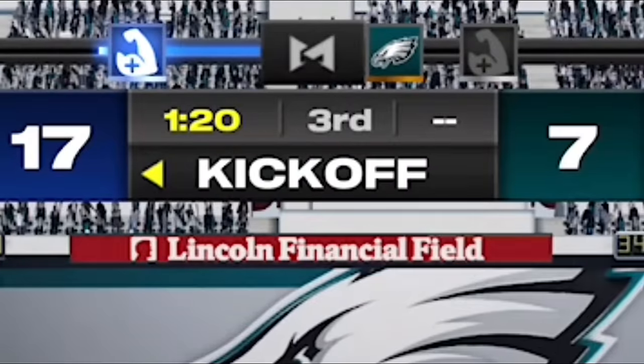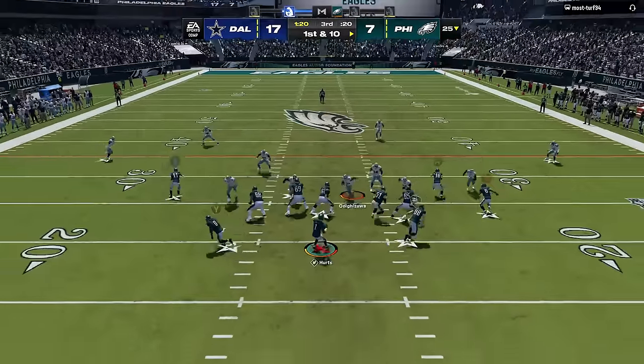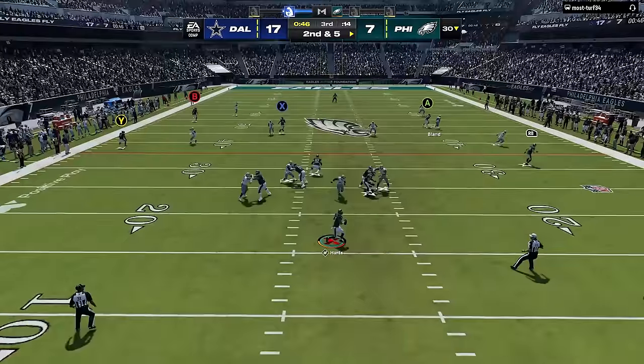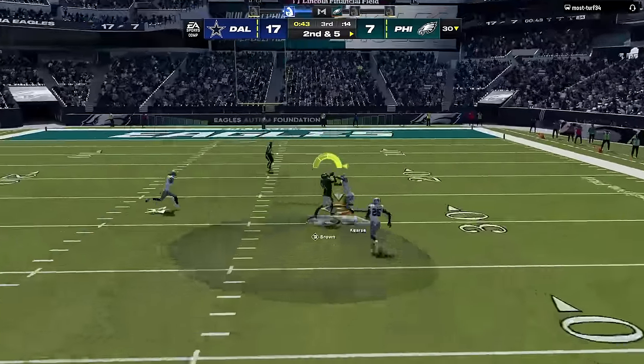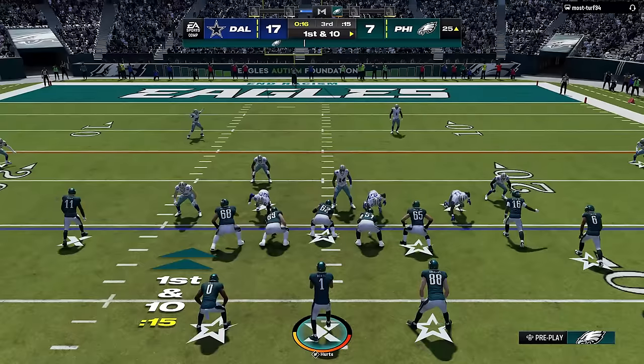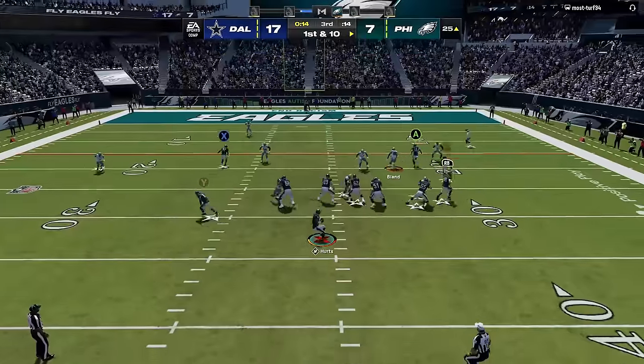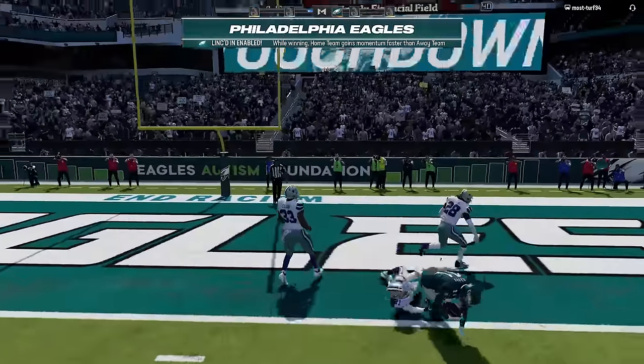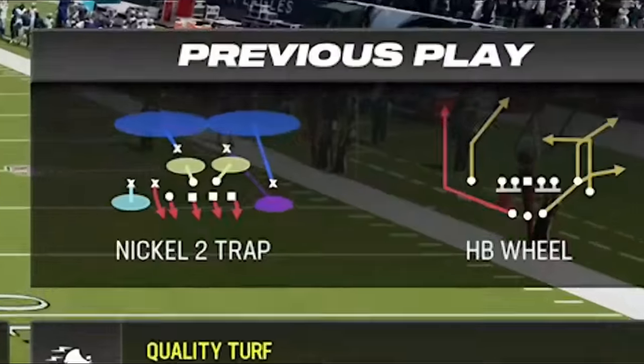Now with only 6 minutes and 20 seconds left, I go back to my pass heavy offense since I have to score fast, and it works pretty much the exact same way. I catch him switching to some sort of cover 2 and split the safeties for a big play, before calling a hurry up to keep him in it and doing it again. Both of my scoring drives came from this offense while keeping him in a defense he couldn't change, making him very predictable.